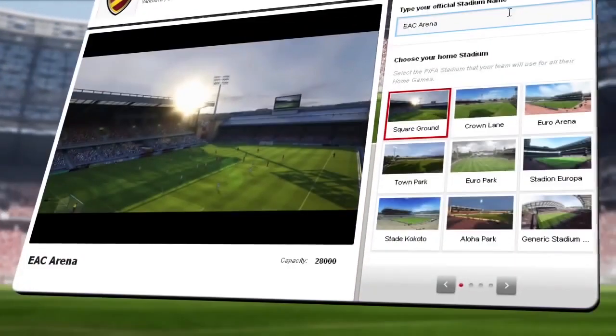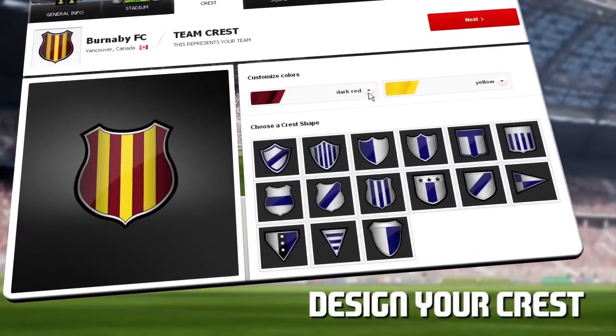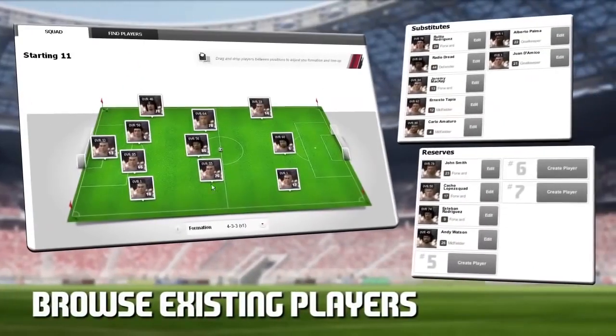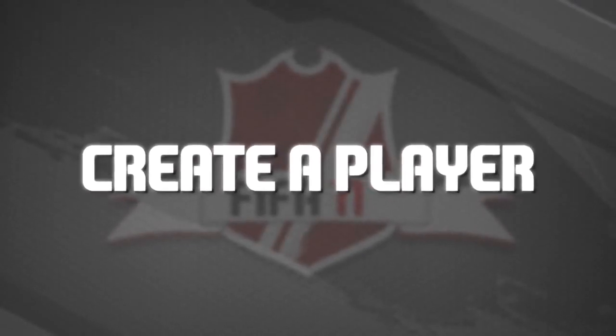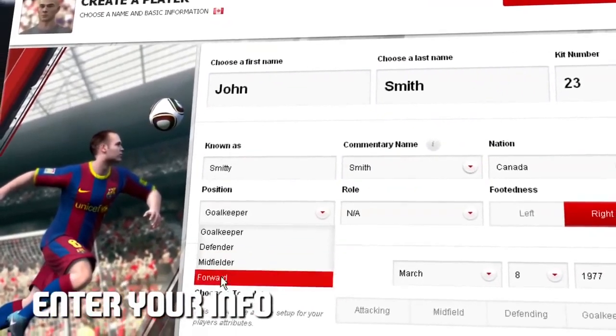So even though we don't have this feature in FIFA 21, I will give you some tips to try and make your own club and squad in this video. The career mode community has been begging to get the create a club feature back in FIFA for the last few years, but mostly due to licensing issues it might be very tricky for EA to implement it again. So here are some tips to get as close as possible to creating your own club.